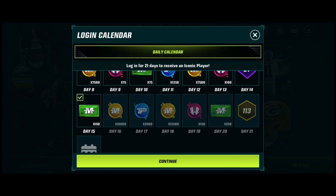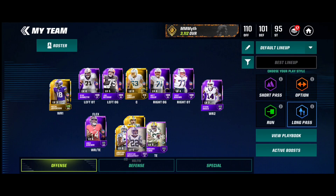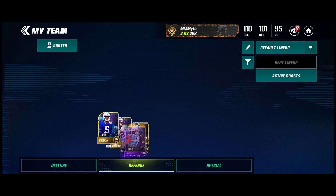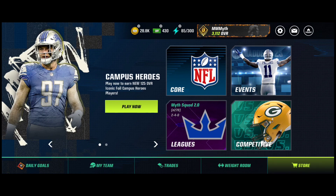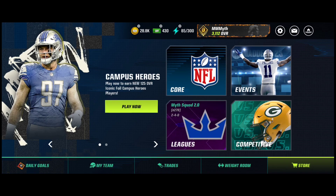We're also getting another 113 in six days from the login calendar. Hopefully that one is a defensive player because defense is lacking — we still have rares and could use more iconics. Special teams is our worst right now too. But hey, we got Jonathan Taylor from the random select. I forgot to mention — I got that random select by completing 60 epic players, and it's just nice: you grind the game and you get the free iconic.